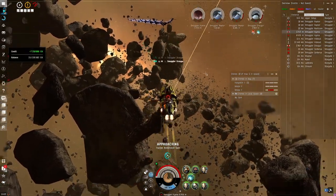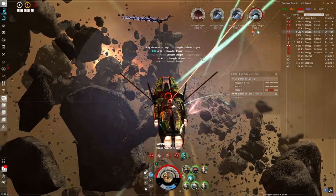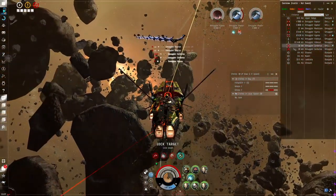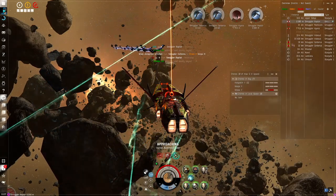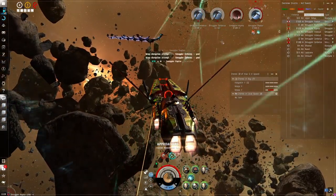In terms of resistances, you want to really bring everything as a flat resistance profile. There are all kinds of factions of rats shooting you with different kinds of ammo. Even the boss can be from, I believe, four different factions, and depending on its faction it will do certain damage types — so be prepared for that.